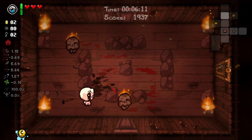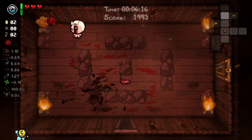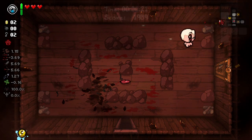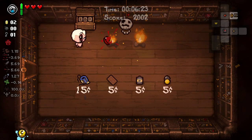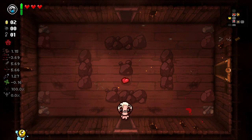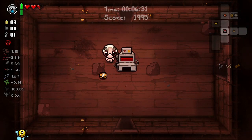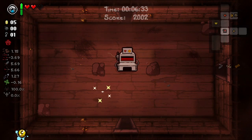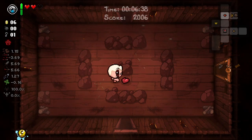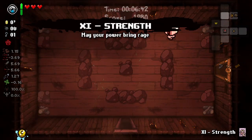An item room - oh there we go, we got a bomb! We got a bomb, we need a bomb. Oh, I think we can purchase one though if there's one on sale. Let's see what that card is really quick. Four and five six - very nice. Swallow penny with red health, so good. Let's see what we got here - strength card, okay, good to know.